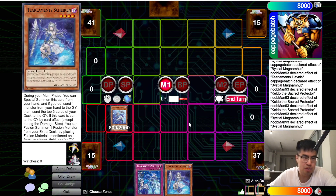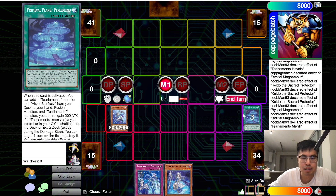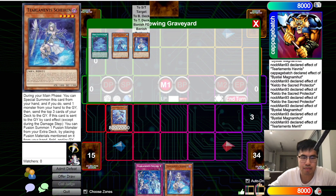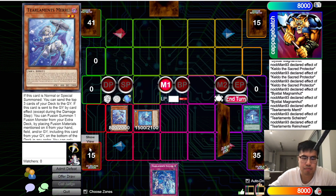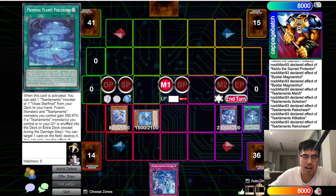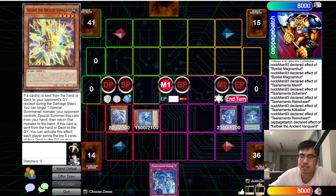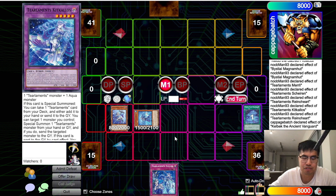Tip number two is something you should generally not do in the Tierlements mirror or blind in general. Let's say I have Merle in my hand, I normal summon it, and mill three cards, hitting a tier name plus a Rhino Heart. It seems obvious to use both effects since you have cards to discard, but this can be a real trap that plays right into Kelbek. If we go Shirin as Chainlink 1 and Rhino Heart as Chainlink 2, we make Kick-Kallos — then Chainlink 1 Kick-Kallos, Chainlink 2 Rhino Heart. If your opponent has Kelbek, they can use it in the window because you discarded from your hand for Rhino Heart's summon, and your Kick-Kallos just gets bounced for free.